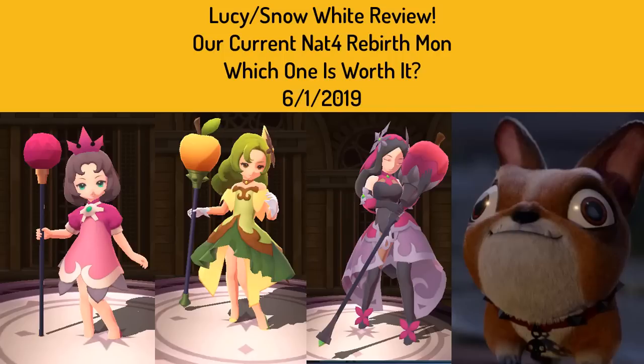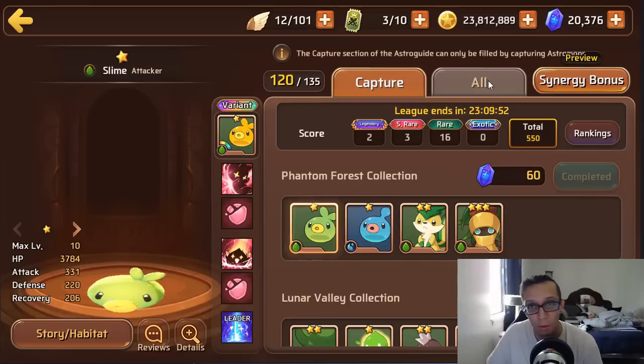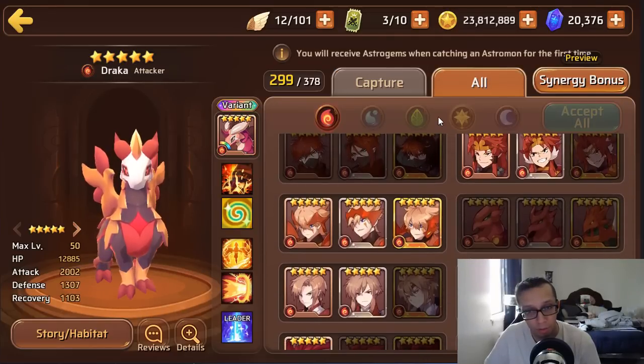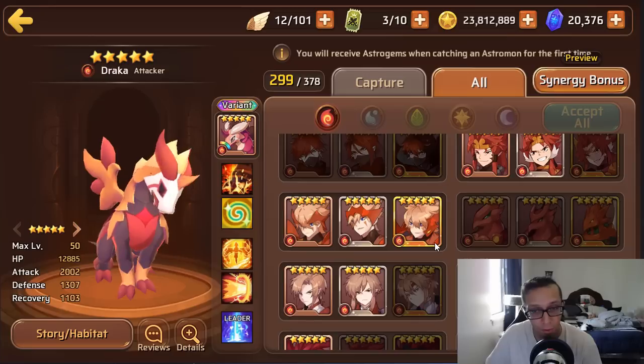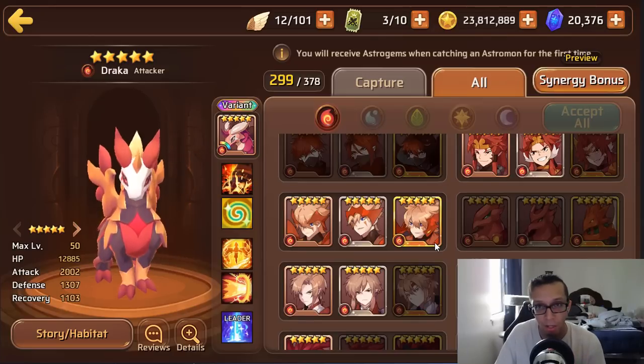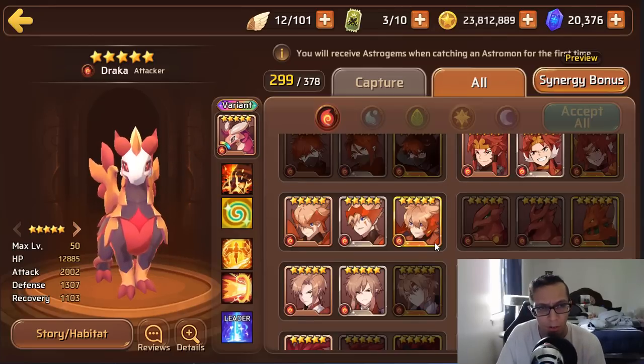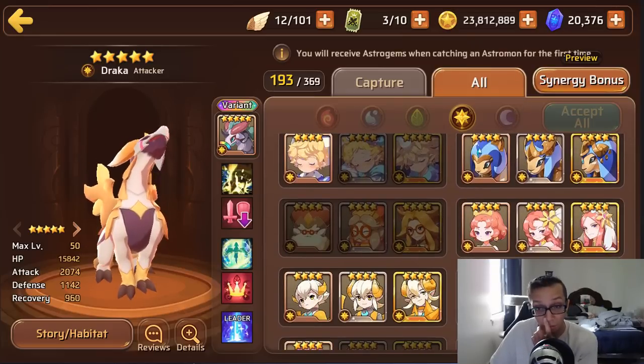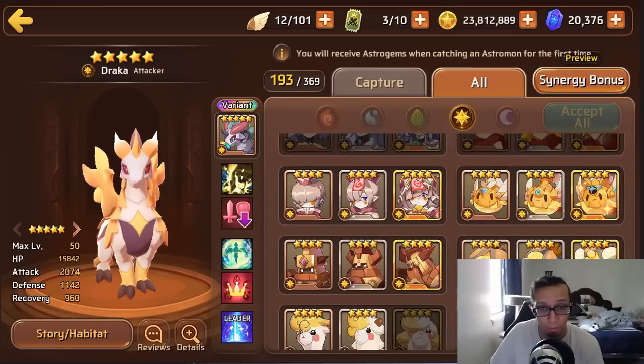Welcome back, it's your boy Elio. Sea Star is back for our three-star rebirth and Lucy is our four-star rebirth. I'll briefly cover Sea Star — the only Sea Stars worth mentioning are the light and dark ones. If you haven't seen the Sea Star review yet, please check it out.